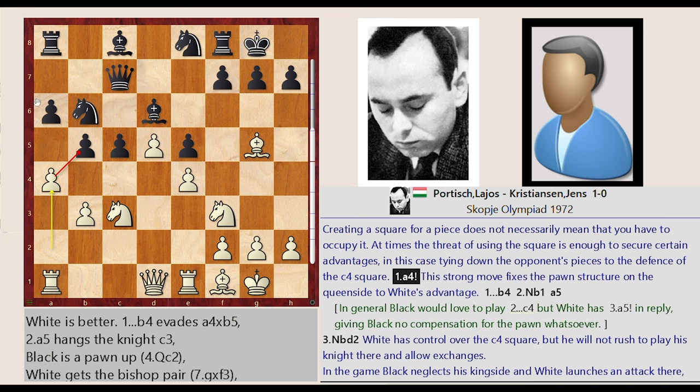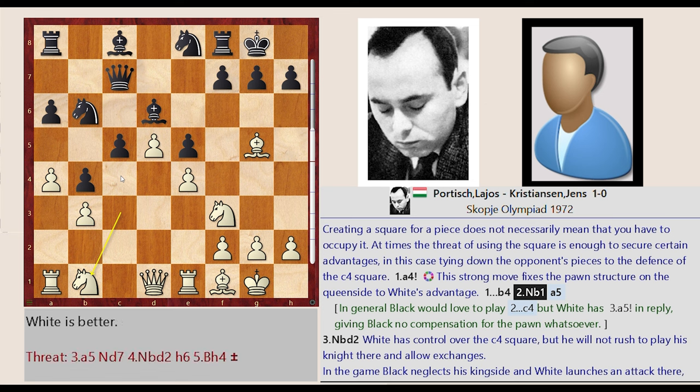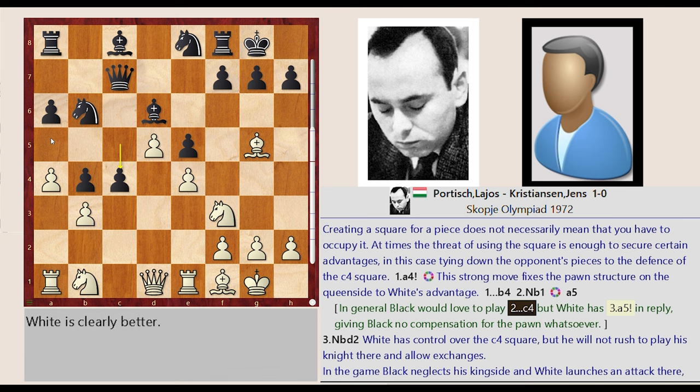A2-A4. This strong move fixes the pawn structure on the queenside to white's advantage. After B5-B4, Knight C3-B1. In general, black would love to play C5-C4, but white has A4-A5 in reply, giving black no compensation for the pawn whatsoever.